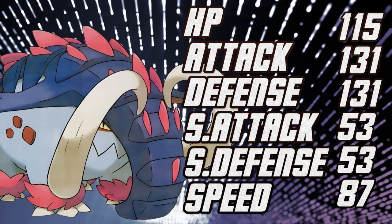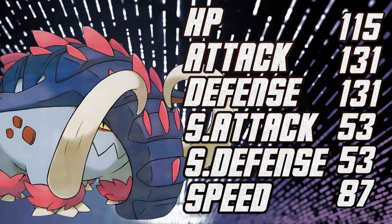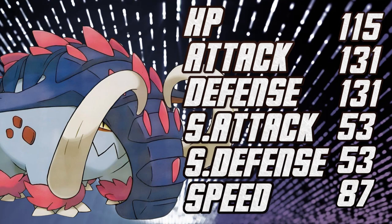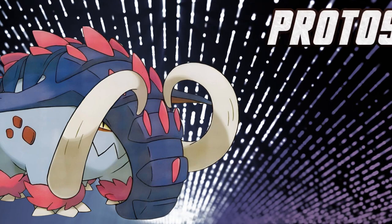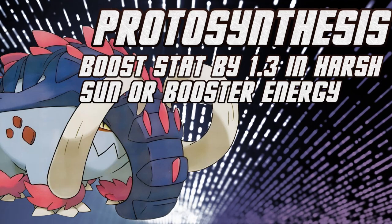87 Speed will allow it to outspeed a lot of mons with ease. I can see the Choice Band set being phenomenal, but it also works as a really strong Scarfer. You really can't dent it with this thing. Overall, extremely good stat distribution — very clean-cut. It's definitely not a mixed attacker and I don't believe it should be. It can take priority moves — Aqua Jet, Ice Shard — and shrug those off. It really doesn't matter too much.